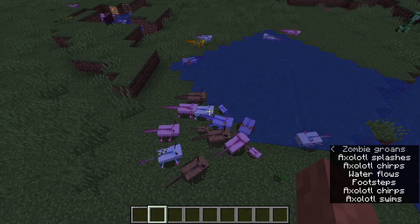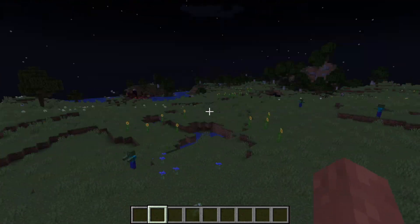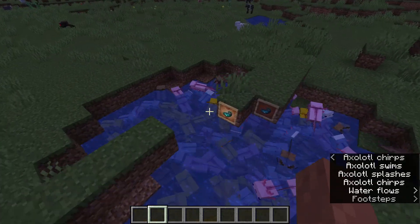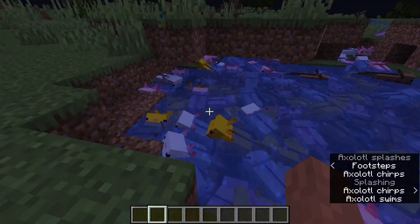But that is the axolotl. They are my favorite animal in real life and my favorite feature in Minecraft — and there's nothing they can do to top that ever. I'm not going to show these next features but I am going to read them out while I sit here with my axolotl friends. I'm going to turn down their volume because that is a lot of axolotl noise.